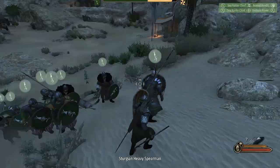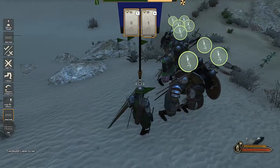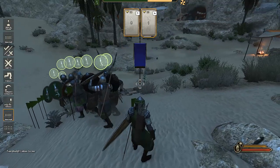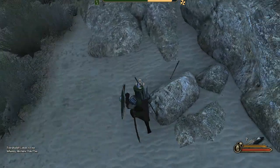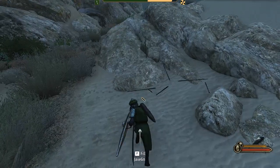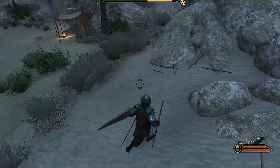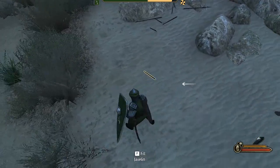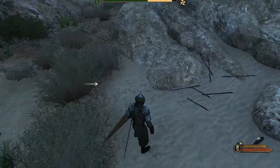Let's now do the same test in single player. I'm attacking a bandit hideout and I have hooked javelins, while one of my companions has simple ones. Let's look at his javelin on the ground — it has a different shape. I will take it and use it. You can see that the javelin is transformed into a good one.